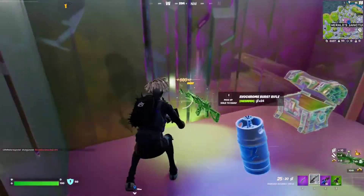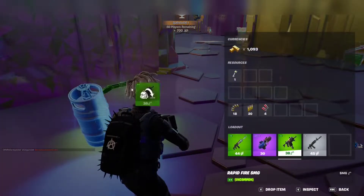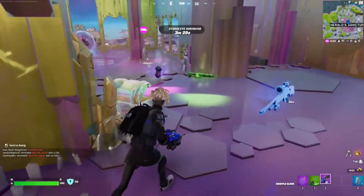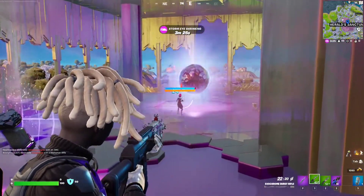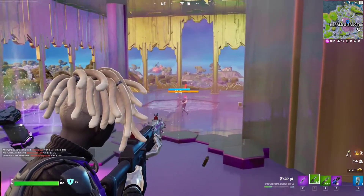There's a chrome chest right there, and inside is an Evochrome assault rifle. We're going to throw everything else away — don't need this, don't need this — we'll take the shield. And here we also have an Evochrome shotgun.